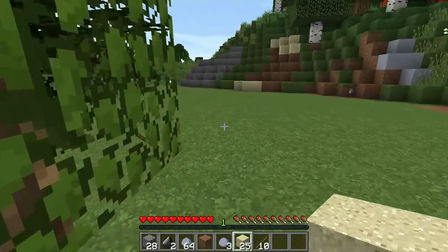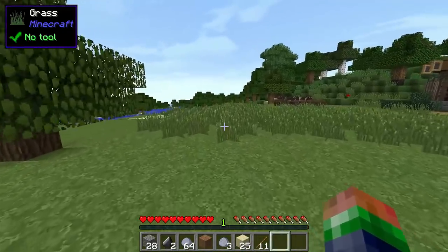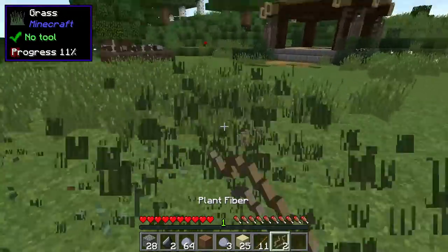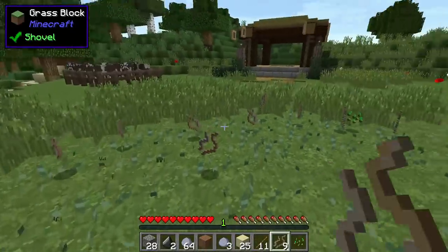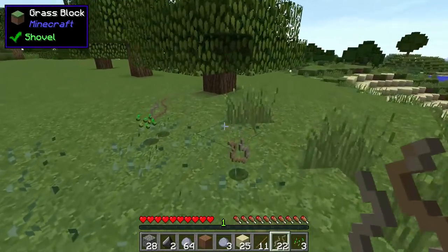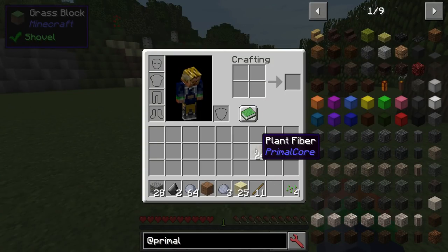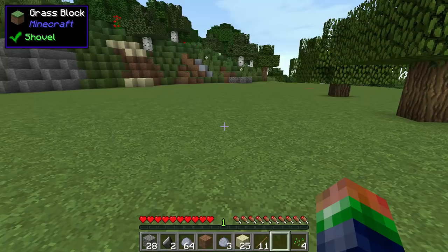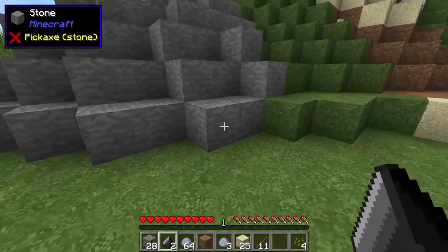After getting enough sticks, go find some grass. Here's a bunch of grass. We're going to harvest as much grass as we can, just like this, and pick it all up. Now we've got 24 pieces of plant fiber.